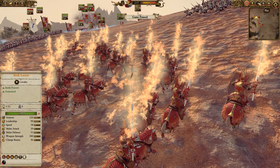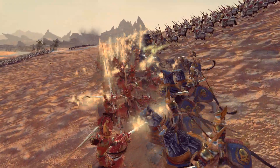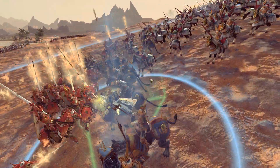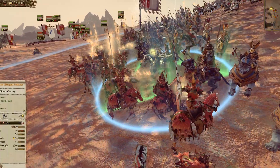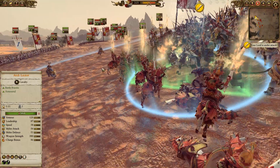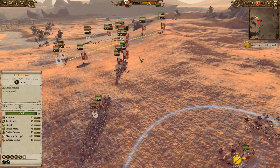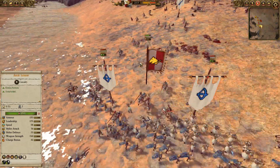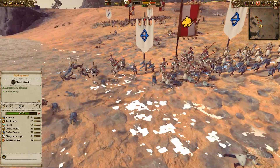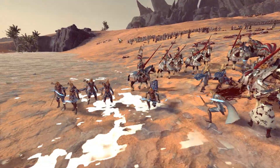So if that wasn't enough to stack this engagement against them, the Archlector is going to come in, drop his Faith buffs, and it's going to be all over for these Fireborn — just going to get cut to absolute ribbons. There's definitely some merit to that Amber Spear thing that you guys were talking about. The Reichsguard are just pushing through the front line, those very tattered Swordmasters not able to hold together.